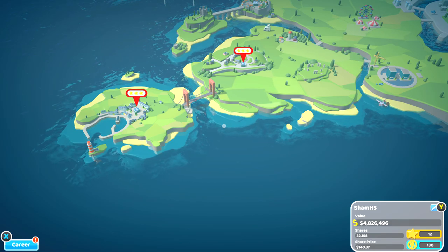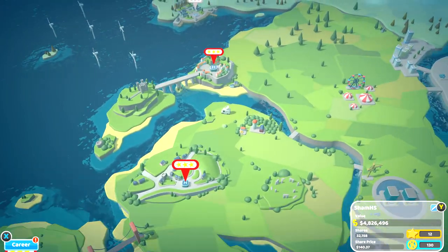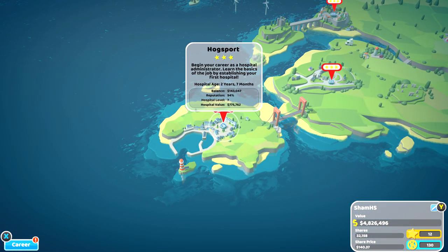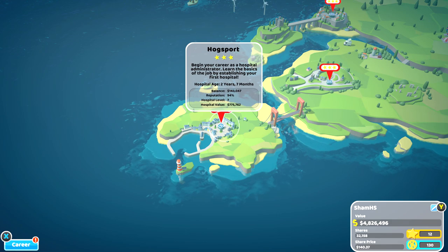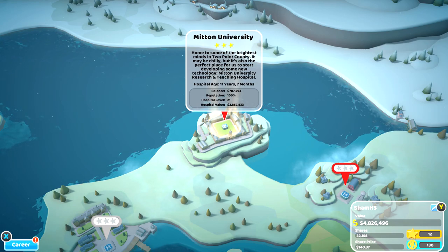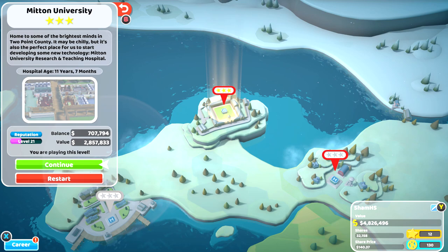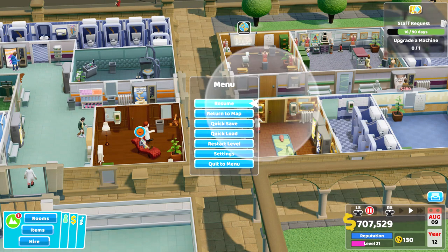Welcome back to Two Point Hospital. Today I'm doing tips as requested via Twitter. We've got a few hospitals done to three stars. A lot of people are having trouble with Mitten University because it's massively focused on research and teaching and has a cult mechanic we haven't experienced before. I've managed to crack this one so I thought I'd show you what's going on — it's a level 21 hospital.